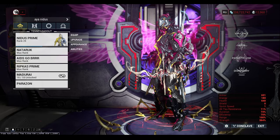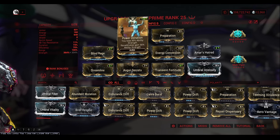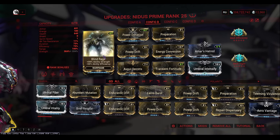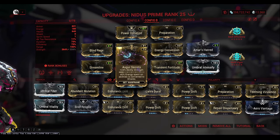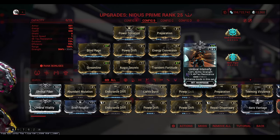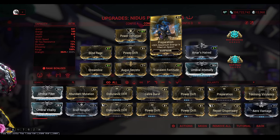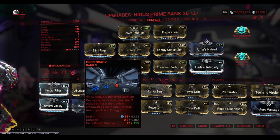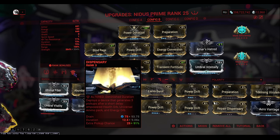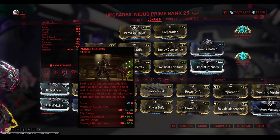The next frame is Nidus or Nidus Prime. Nidus is here for one reason only: Power Strength. We're using Power Donation again. The Nidus config rocks Blind Rage, Power Drift, Energy Conversion, Umbral Intensify, Augur Secrets, Transient Fortitude, Umbral Intensify, Molt Vigor for strength, and Molt Efficiency for a little extra duration. Preparation gives good energy on spawn. I've subsumed Protea's Dispensary onto Nidus with enough duration to guarantee an energy orb on cast — at least 10–12 seconds of duration is good enough — and this is used for the Parasitic Link.